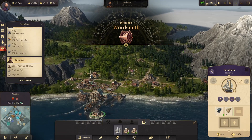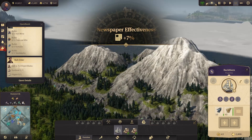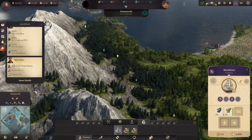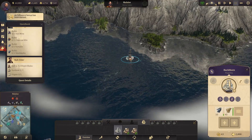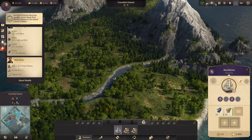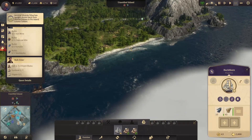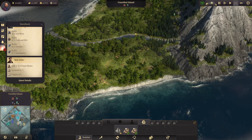Unfortunately, this island over here is already taken, that one too, that one too — so it's a good thing we already took our island, because that was the last one available to us. There's another one further that I should take actually — it has fur and grape, which I don't have right now.